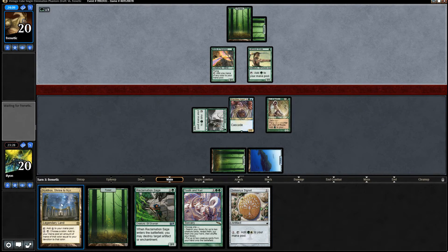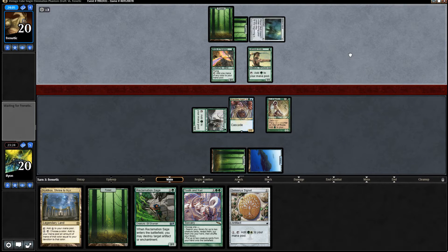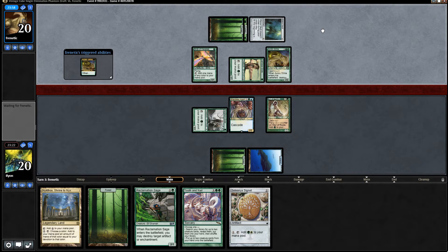I wonder if they... So I guess we could just go Nykthos, Signet. And then Reclamation Sage away Mana Vault. Hopefully they don't use it this turn. I'm hoping this is just like Gilded Lotus and not something really nasty. Acidic Slime. Yeah, something pretty nasty.